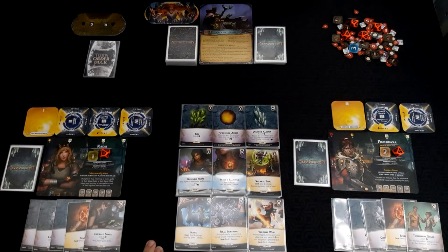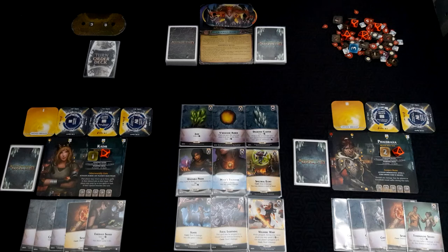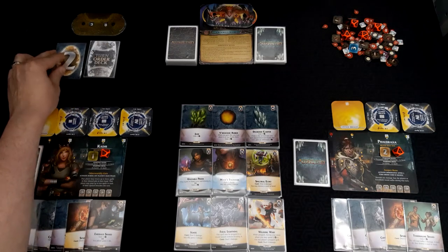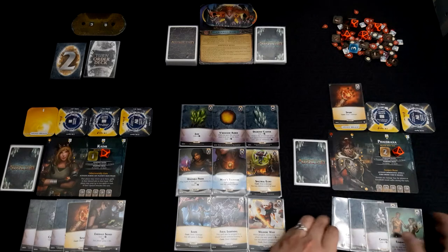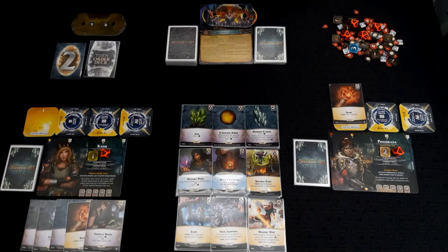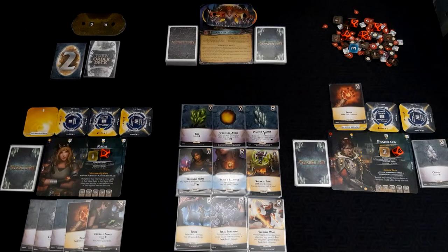We're back and ready to go, facing off with Kadir and Phedraxa against the Crooked Mask. Starting with Phedraxa — we've put our Spark into our open Breach, then we have four to spend. Let's get ourselves a Diamond Cluster, because we know we're going to be able to do that on our next turn as well — get two of those in a row to start beefing up our cards. It goes on our discard.